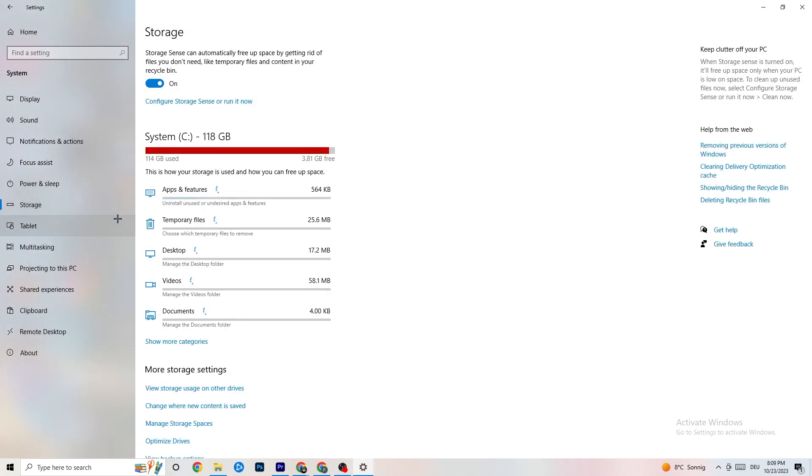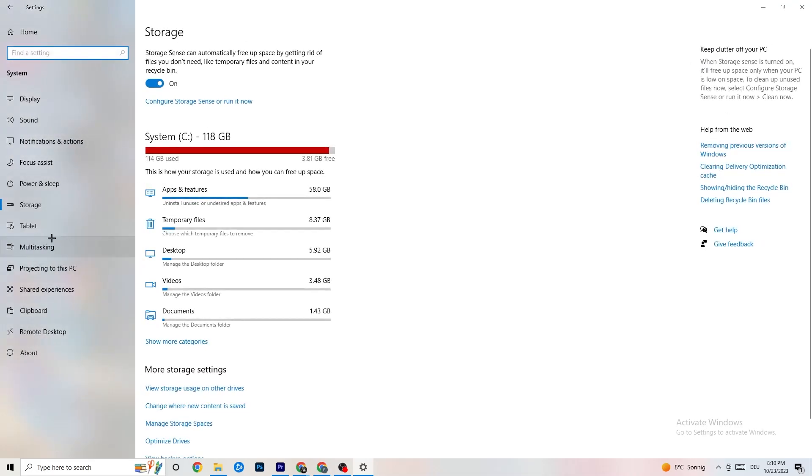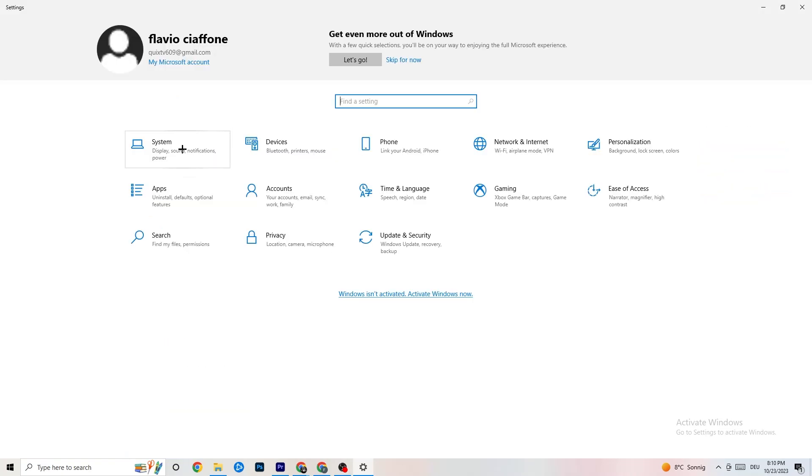Under Storage settings, click on Configure Storage Sense and run it now. Click Clean Now — it will clean every single junk file currently on your PC. It takes a little while. Go back once you're done.